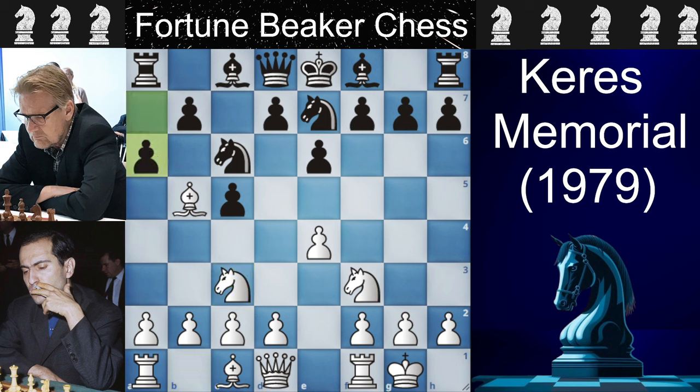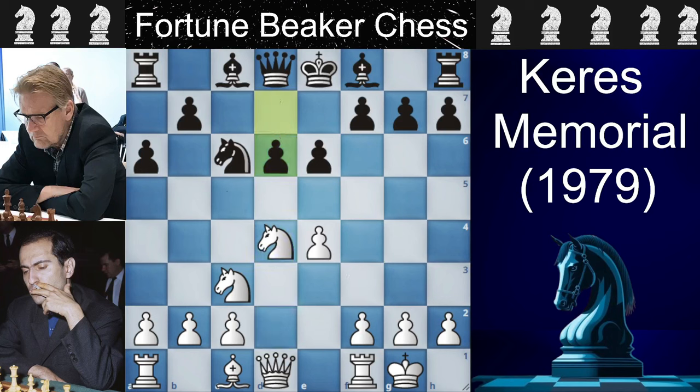Tal develops with Knight to C3 and black challenges the white bishop with A6. You can't move the bishop back because of the simple move B5 and you'd have to face the black storm on the queenside. So that's why Tal plays Bishop takes Knight, and Knight takes Bishop. Then Tal plays D4 to go for an open position so he can have more attacking chances, giving us trades in the center, and black plays D6.